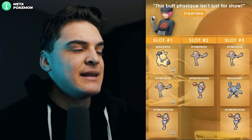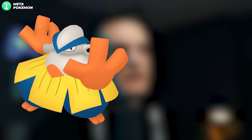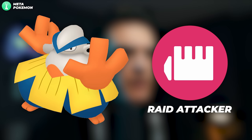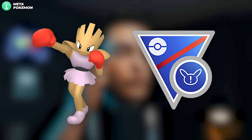The Fighting grunt says 'The buff physique isn't just for show' and it's always a female grunt. You can get Shadow Makuhita, Shadow Hitmonlee, or Shadow Hitmonchan. Shadow Makuhita evolves into Shadow Hariyama, which is not a bad Fighting-type raid attacker. Shadow Hitmonchan has some play in limited Great League metas as a fun spice pick. Unfortunately, Shadow Machop is no longer available.